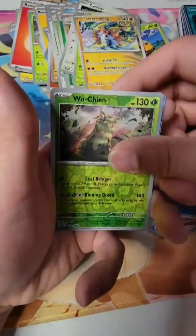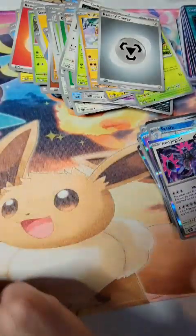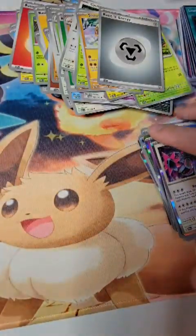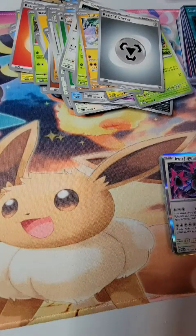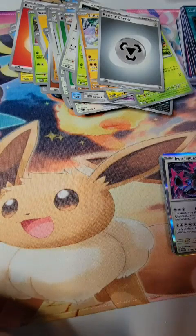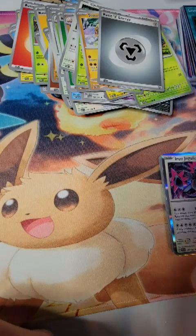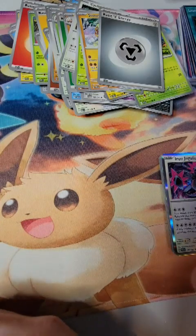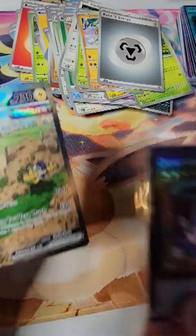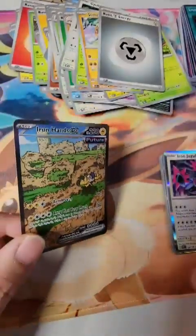A Cedra, a Wo-Chien, and an Iron Jugulis. So out of seven packs we pulled one Iron Hands EX. The pull rates for 151 I heard haven't been the greatest, so I'm debating whether or not to open up the 151 UPCs. I do want to collect the set — I'm sure everyone else does too. Thanks again for stopping by. Iron Hands EX or Downed Magician — we'll see which one's more expensive. All right, peace out.